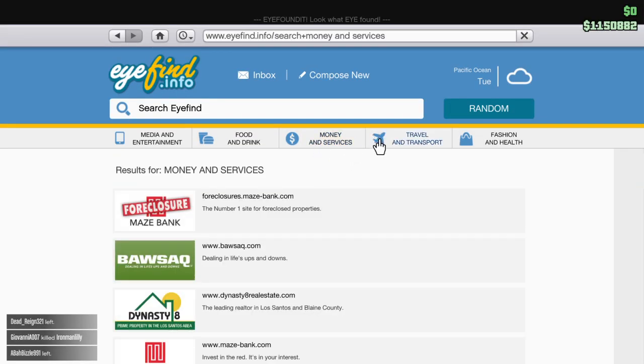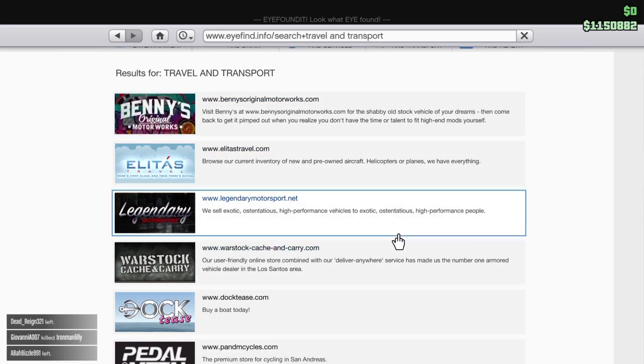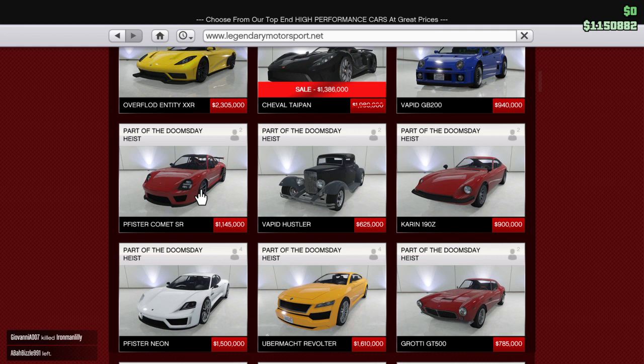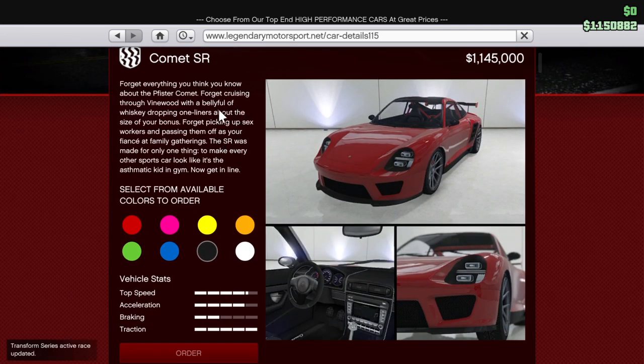You want to have a million dollars or a little more than a million. What's going to happen is you're going to want to go buy a car. Let's say I want to use this car right here — this is what I'm going to use for my glitch. So you're going to want to buy it and when you order it...